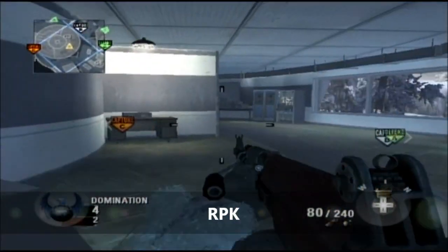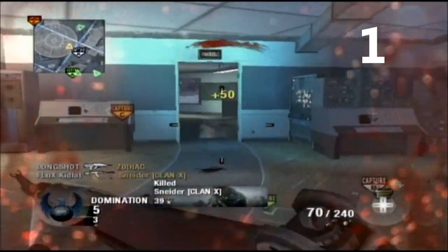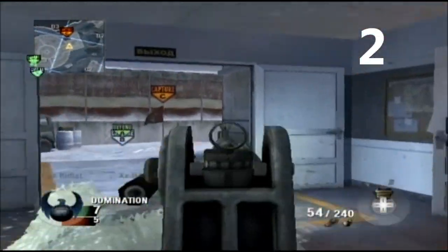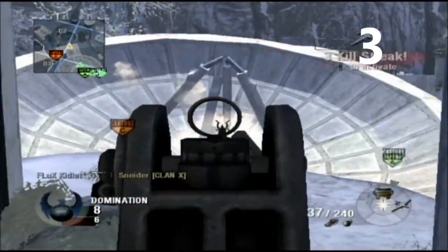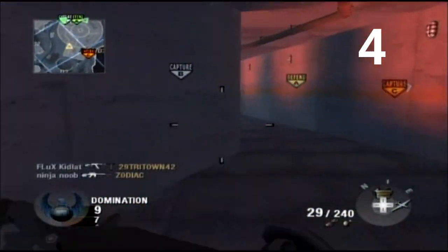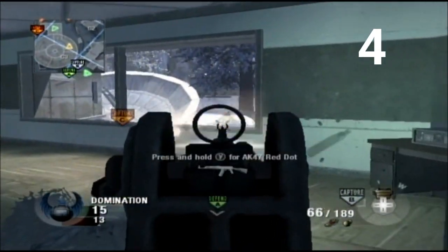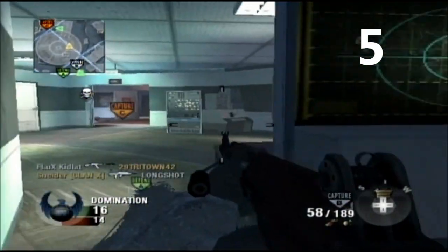Very similar to the HK 21, we have its brother the RPK, unlocked as early as level 6. They both have similar stats — same mobility, same damage — so they're pretty much the same gun. But the good thing about the RPK is that it has 40 rounds to start, while the HK 21 only has 30. When you put extended mags on the RPK it actually gets 80 rounds, which is a lot more than the HK 21. You might argue the HK 21 has a little less recoil than the RPK, but it's really up to preference.